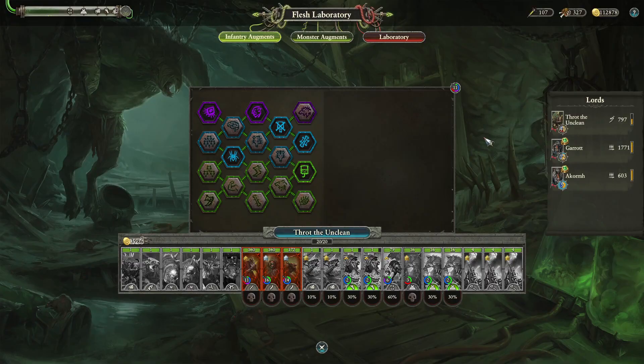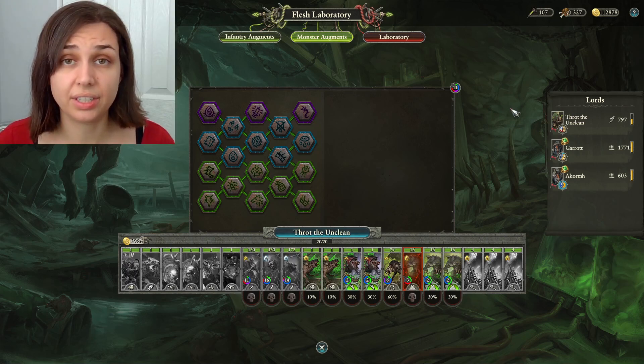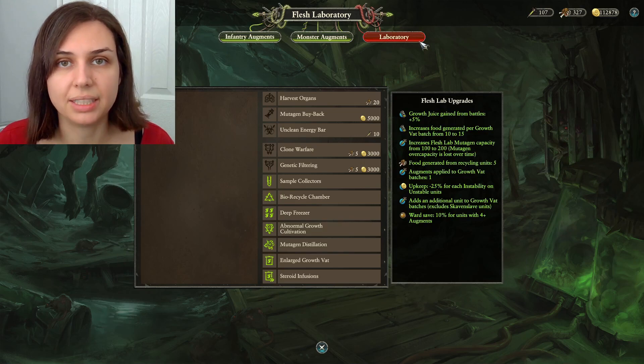Now that we know the resources involved, let's take a look at the Flesh Lab interface. This screen defaults to upgrades for infantry units in Throt's army, but you can check through the other Lords on the right, or switch to monster units at the top. Before we dive into these unit upgrades, let's take a look at the upgrades available to the Flesh Lab itself.